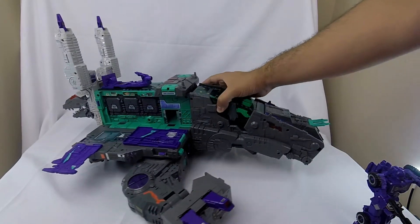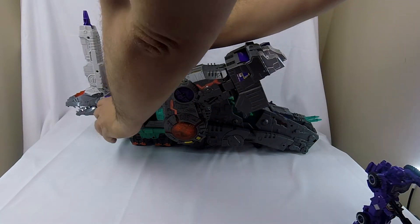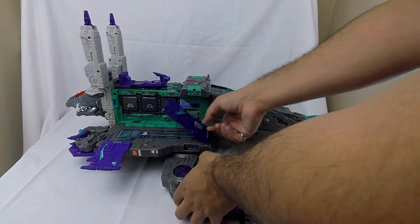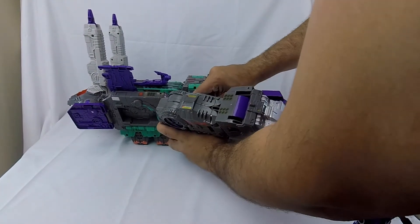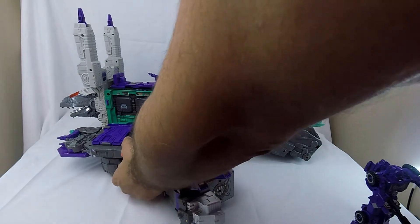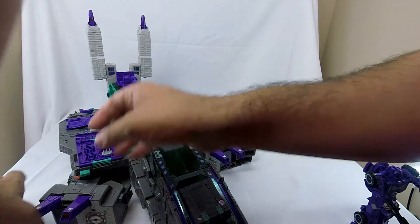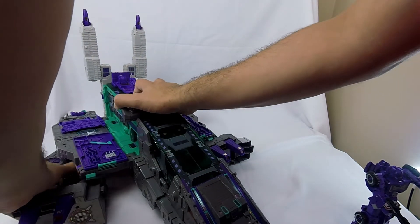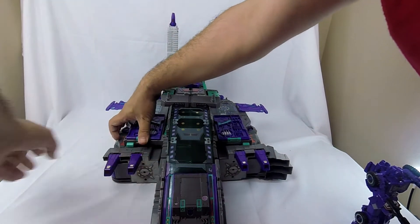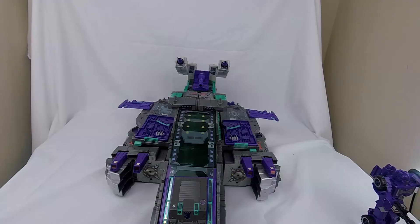I'm going to try and do it better on this side: move this panel out of the way, move it back, press the green lever — that separates his hip joint — bring it to the back side, then straighten things out to your liking for his spaceship mode. That can clip off; that was just me being ham-fisted.